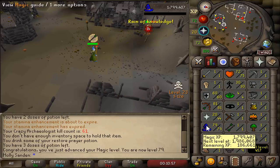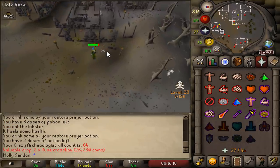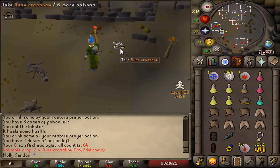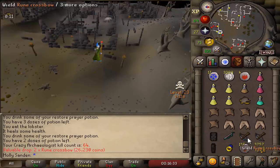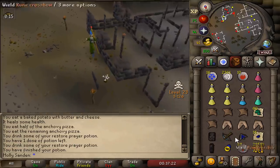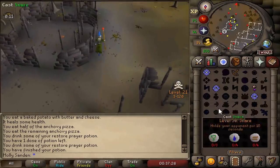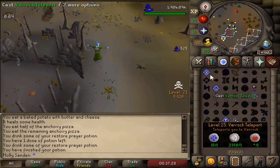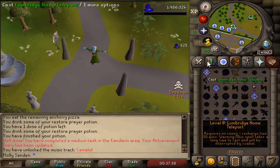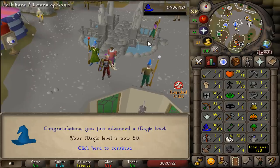79 magic, one level to go until we start PKing. Oh my god, we finally got the double crossbows! It took me 64 kill count to get these drops. I think these are worth like 40k each, so that's a great drop. And we also got a Malediction Shard 2. We are now going to get 80 magic as we teleport — and that is 80 magic. We can now start PKing.